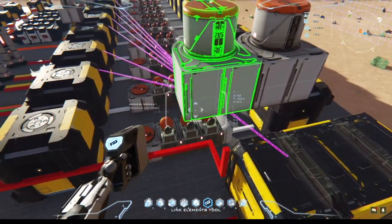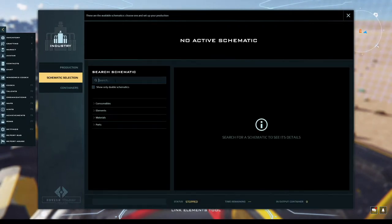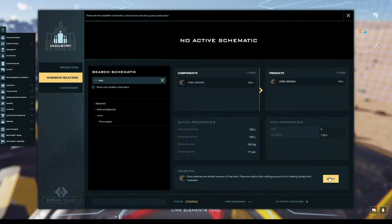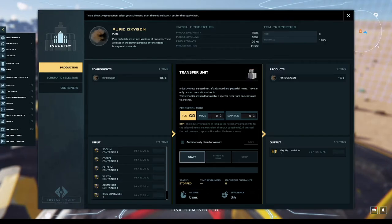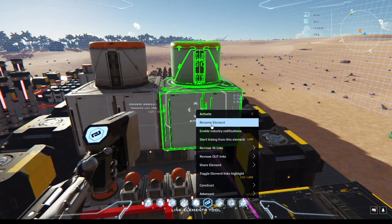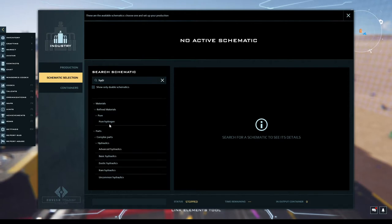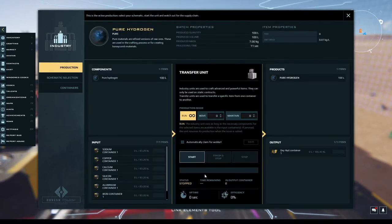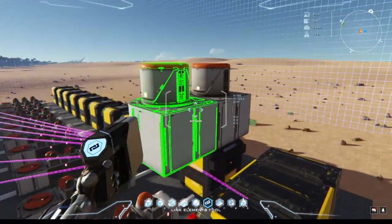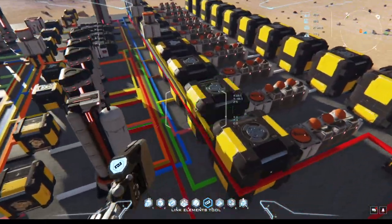So there are a lot of blueprints and schematics to set up. Transfer units don't need blueprints — you just find what you're looking for, apply it, it comes to the screen, and basically I just tell them to run constantly. Of course it's not going to find anything right now and it'll give an error, but it's running. I'll basically link just about all the containers to both transfer units — it was a little easier that way, though everything else is pretty specific.